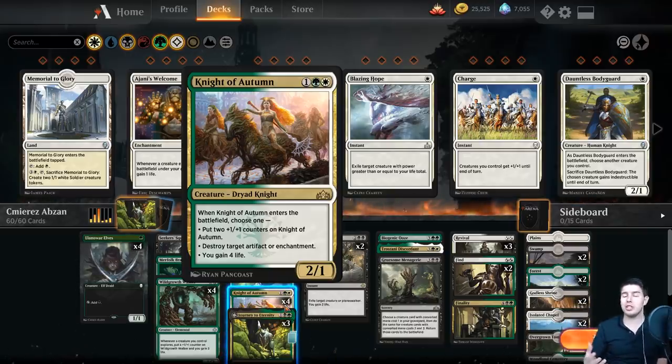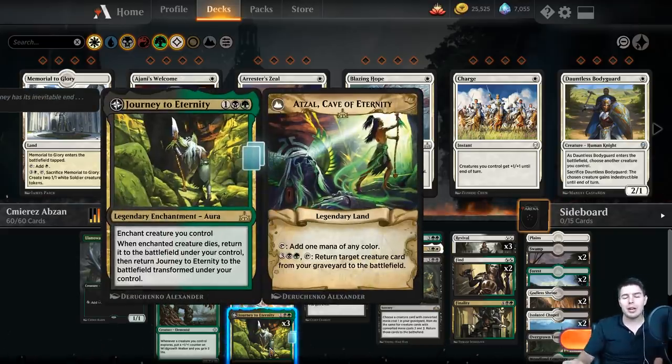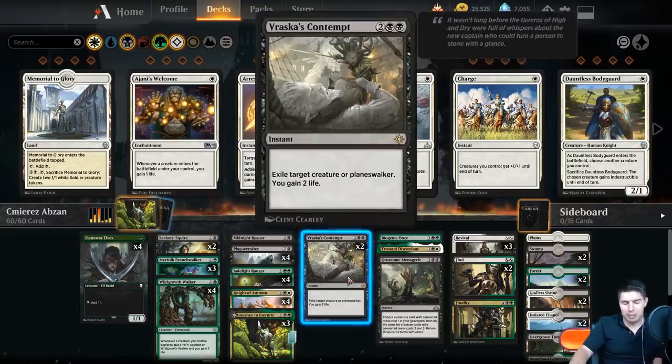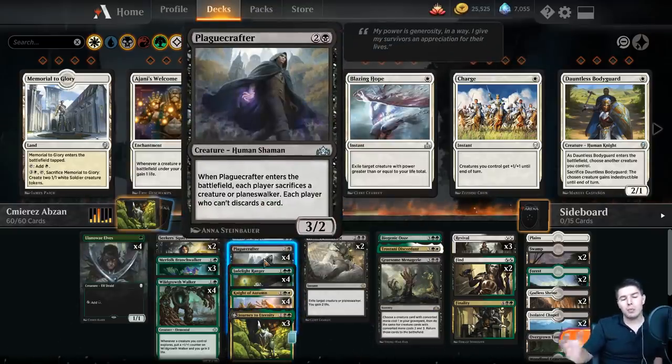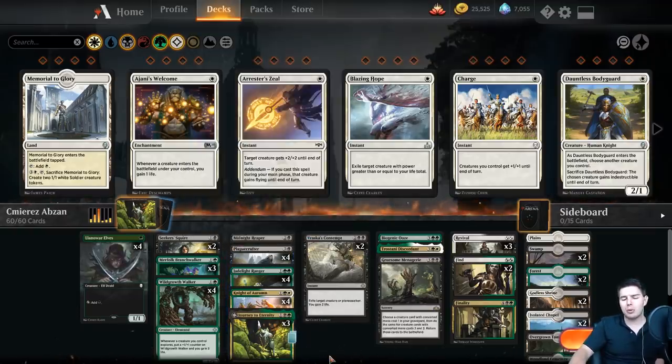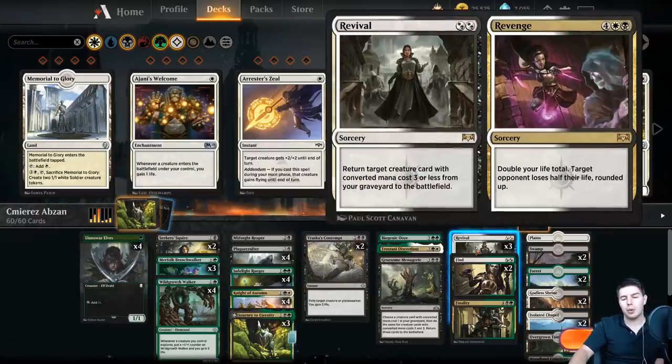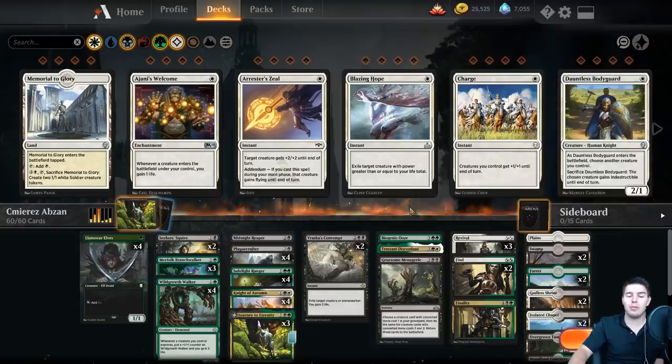Night of Autumn kills artifacts and enchantments, which is so useful in this format right now. Journey to Eternity - the biggest issue with this deck is making sure we actually get it flipped. We took out more ways that we could flip it for more value with what's in the meta game. The main way we can flip it is of course getting a favorable block or Play Crafter. But right now there's so much exile removal that it's a little bit hard to get this flipped over. That's why we have so many other ways to get value out of the graveyard still - Revivals, Find, Gruesome Menagerie.